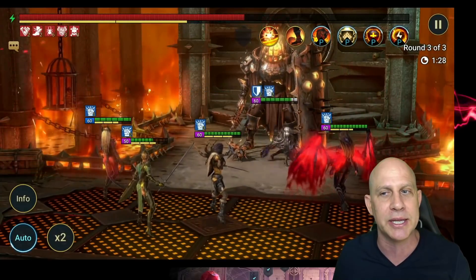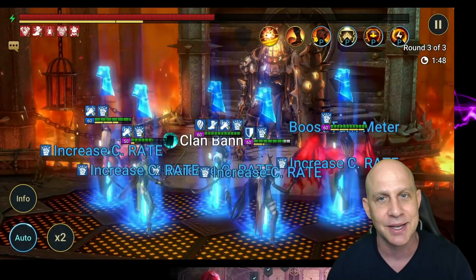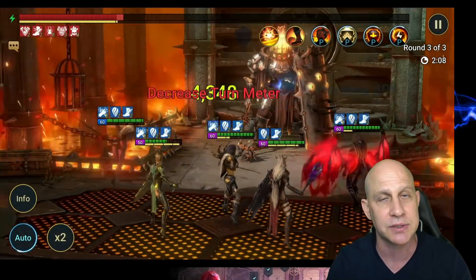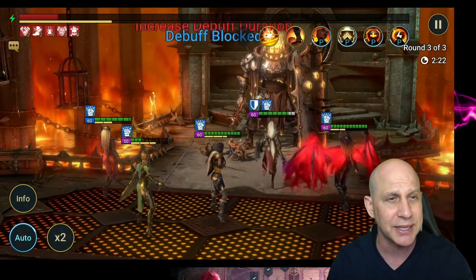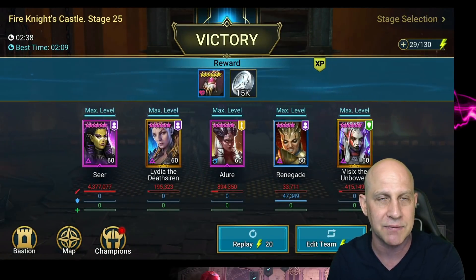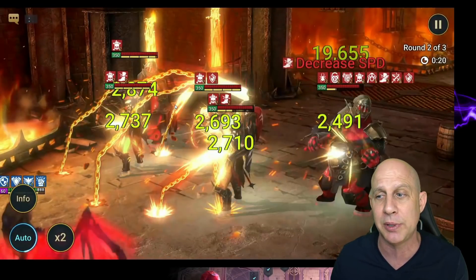Do you need to have your Coldhearts coming in here with really fancy gear on them anymore? Well, if you want to do damage to the waves you do, but we'll talk more about that when we get to the Coldhearts. Vizix is doing a big decrease speed on her A2 and a little turn meter reduction on her A1. If she gets two hits and steals turn meter on the A1, she'll drop the boss by 15% — she does 30 total but it's cut in half. Then Allure is at 237 speed, and since we're strong affinity, we only need 85% crit rate — that makes it easier to build Allure.